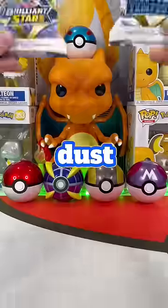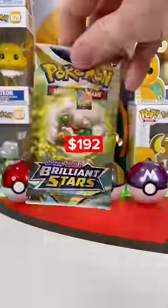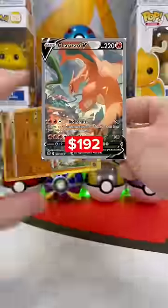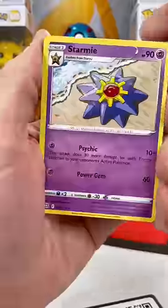If I lose, I have to dust the house for a month. Dusting's the worst. Choose your pack, right or left. If you went with my pack, this is the most expensive card you could find in it. Let's flip that energy. Signs point to me not dusting for a month.